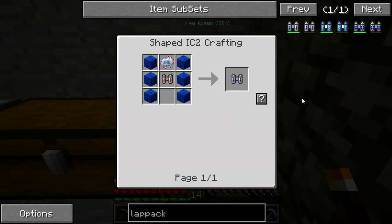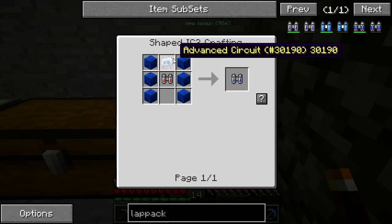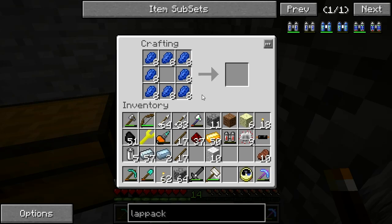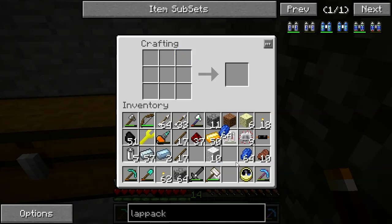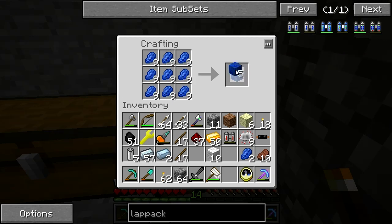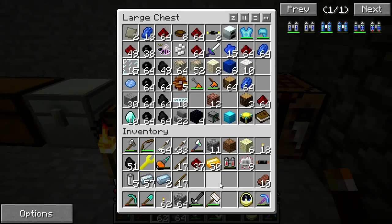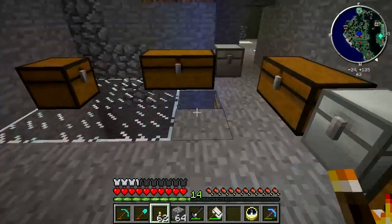The lap pack is the logical upgrade from that. Let's make that advanced circuit — oh crap, I need glowstone for that. Okay, I'm going to go ahead and make up the lapis blocks now — six lapis blocks — that will take care of that need. I'll pop this stuff away and go ahead and charge up this drill and bat pack, then I'm going to go mining.